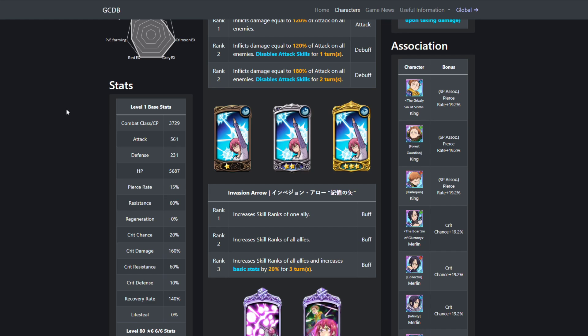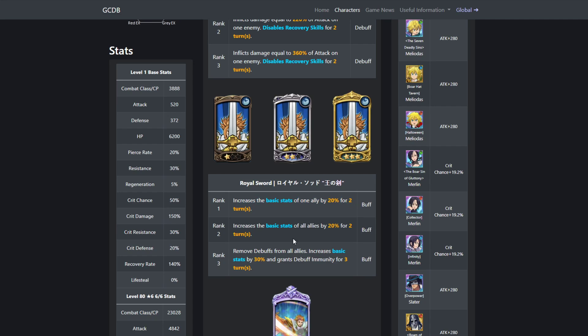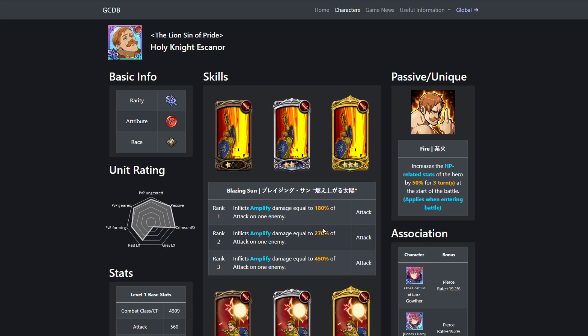Moving into units that you put with these units: number one is Red Escanor. Red Escanor is going to be doing insane damage. If you get a level three card with a level one buff from Arthur, Escanor almost hits Merlin for 50% of her HP — and I'm pretty sure it is 50% depending on how good your gear is. You can easily get that level three card from Gother into a level one Arthur buff. If you get a level three Arthur buff into a level three Escanor card, you're going to be doing dumb damage.